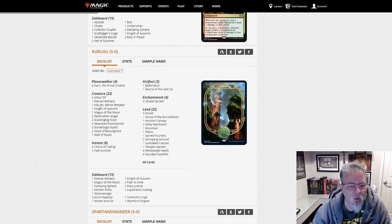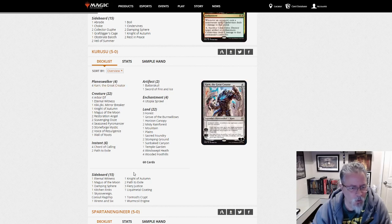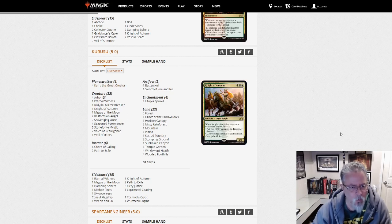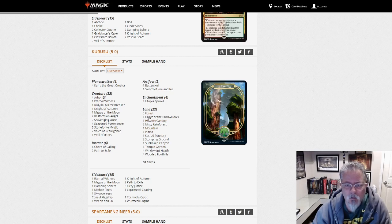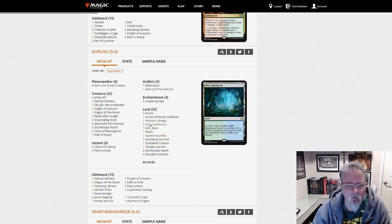Kurusu with a Kiki Cord deck — we've got Kiki, Chord of Calling, and four Karn the Great Creator. I don't think I've seen that tweak on Kiki Cord. You've got your Resto-Kiki infinite combo; otherwise it's trying to do beatdown stuff. And it looks like we are Naya.